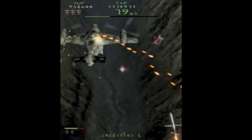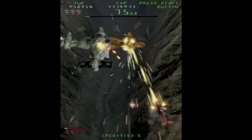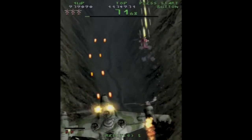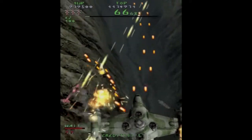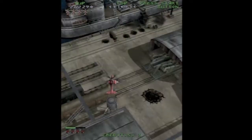A couple of the larger airplane mid-bosses or bosses have a weak point at their engines. There's a really neat one later where it's a four-engine plane, and if you take down two engines on one side it crashes, but if you only take down one engine on the left and one on the right, it keeps flying.